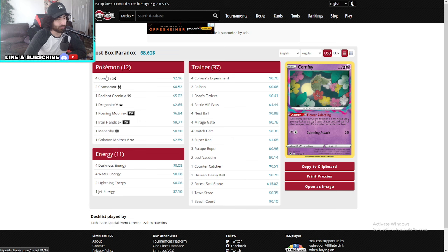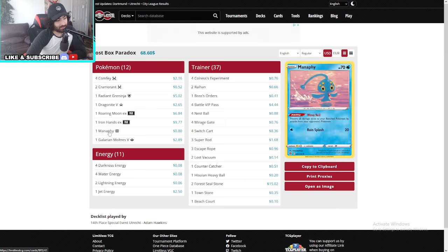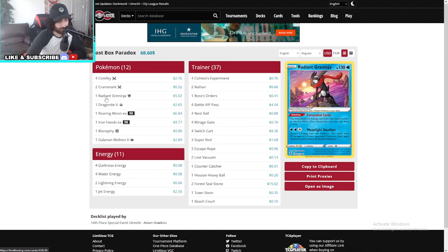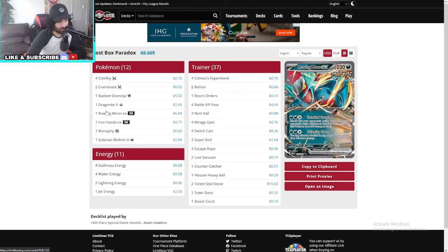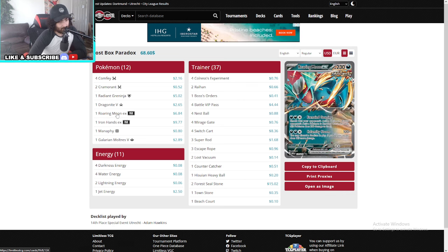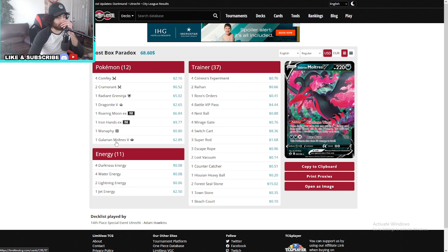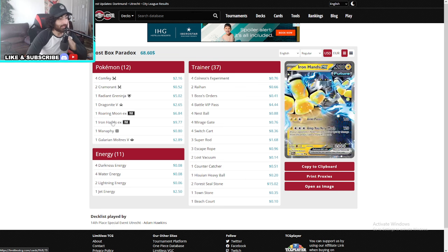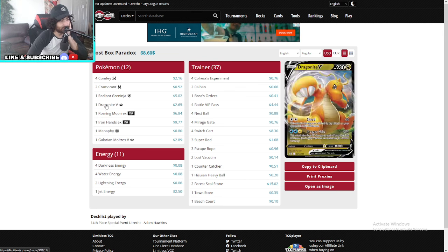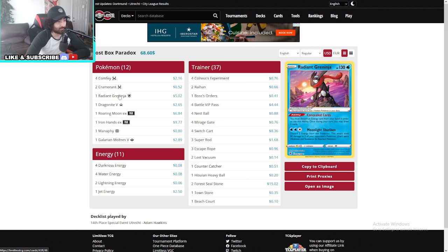So this is the Lost Box toolbox — a two-prizer toolbox. He's not running Charizard, so it's just a two-prizer toolbox. That's what the paradox is for: you can go for Dragonite V attacks, raging Roaring Moon attacks, or Iron Hands. Galarian Moltres can also activate his Roaring Moon, so it's kind of like a Roaring Moon deck that benefits from Cramorant and Dragonite as well. Also you get the Greninja for a lot more draws.